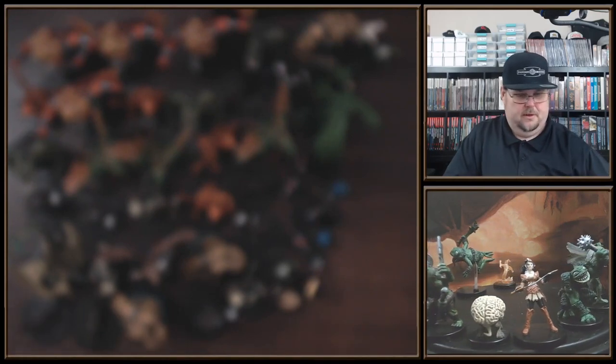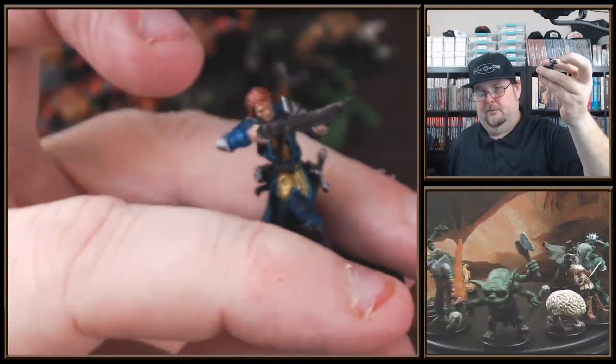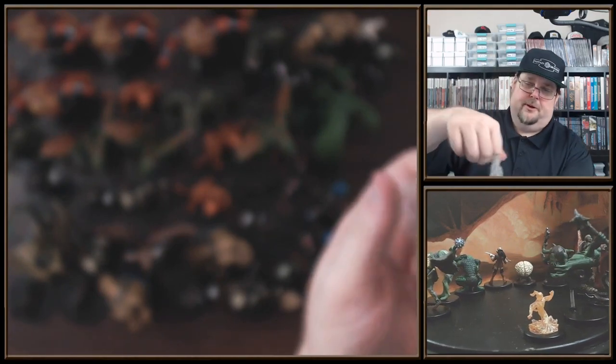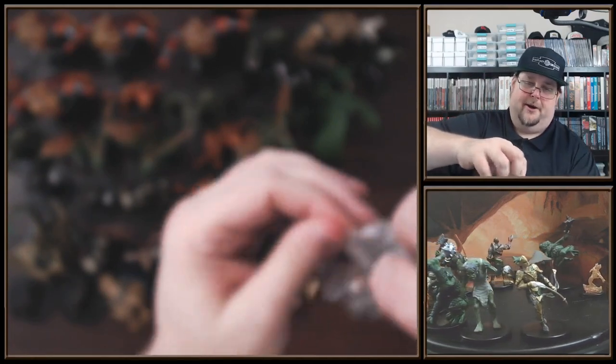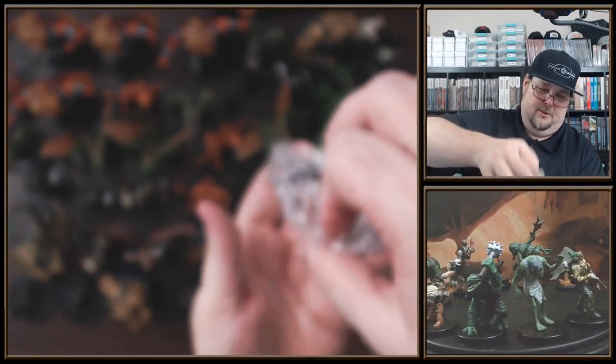What is this? This is in an actual bag. A City Watch Sniper — wow, they come in bubble packs. Another one of those. Here's another Earth Elemental — my second Earth Elemental, that's nice. Definitely want more of those. Another Fire Elemental — thank you. Another Fire Elemental — this is my third Fire Elemental.